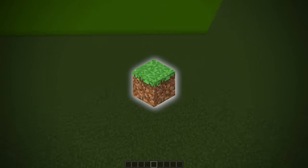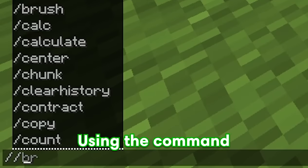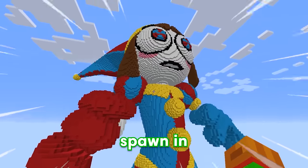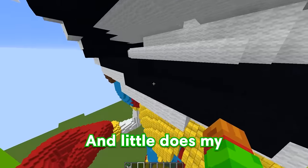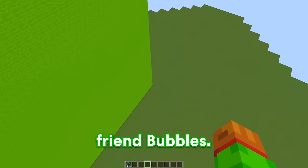Today we're doing an amazing digital circus build challenge, but I'm secretly going to be using hacks to control my friend. Using the command slash-slash-paste, I can instantly spawn in this massive Pomni. Little does my friend know, I'm going to fill up the entire thing with traps to control him. So now let's go check on my friend, Bubbles.